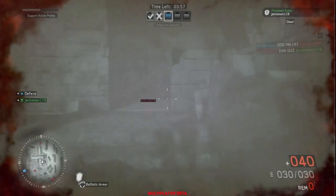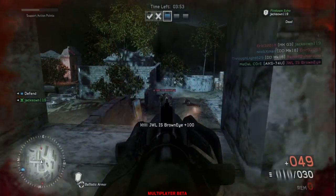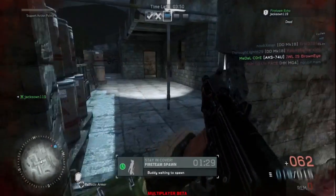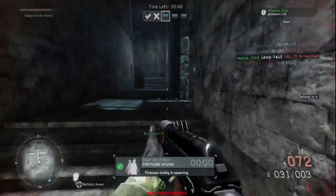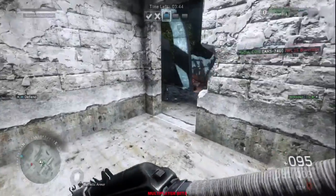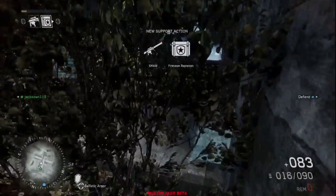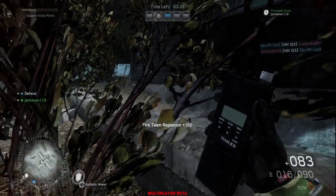The heavy gunner and the sniper have the ability to use their bipods, which helps out a lot — though not too much for the sniper on this particular map. Each class is unique. I think the assaulter has the grenade launcher, and I forgot what the point man has.